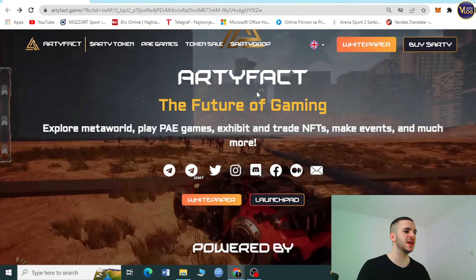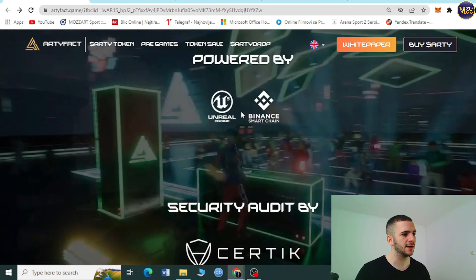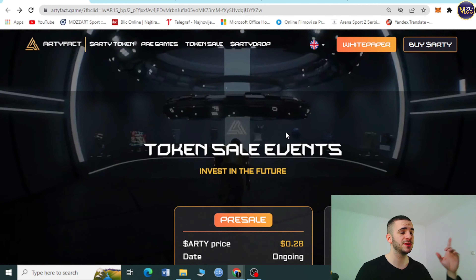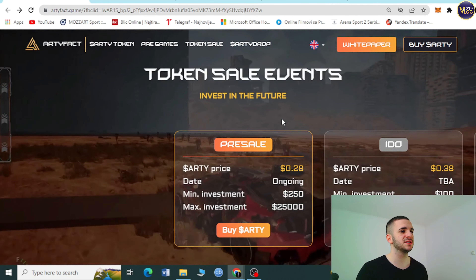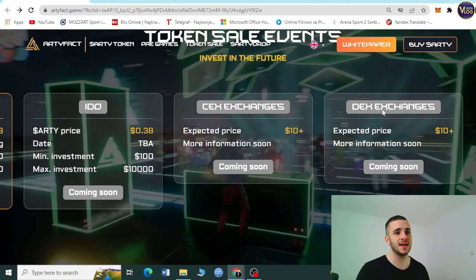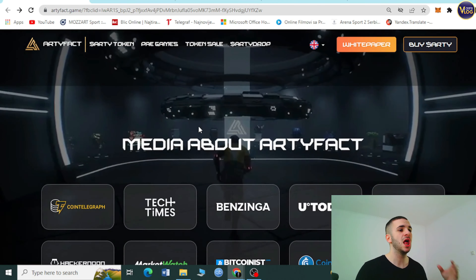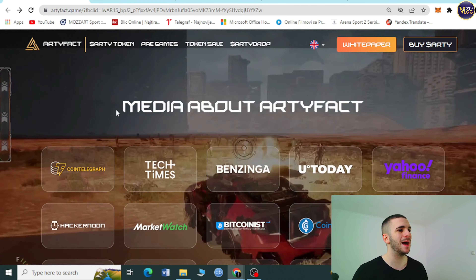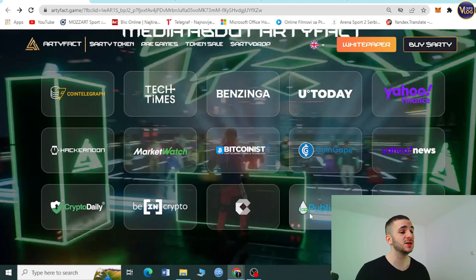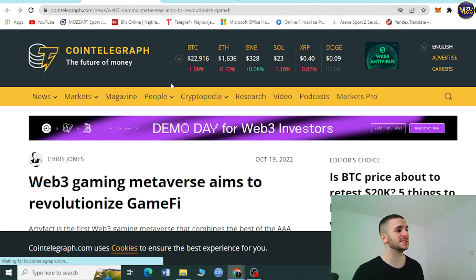Back on artifact.game you can see 'Artifact — the Future of Gaming.' Scrolling down: powered by Unreal Engine, Binance Smart Chain, and security audited. You can check out the Artifact demo, token sale, and investment options — pre-sale, IDO, and CEX exchanges. After listing, the price is expected to be 10+ dollars, so do the math on the 100x potential. Scrolling down, we can see media coverage of Artifact: Crypto Daily, Publish0x, CryptoPotato, and CoinTelegraph.